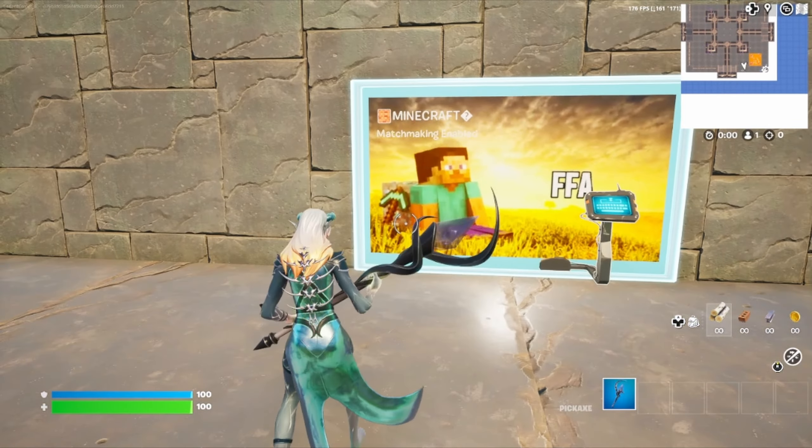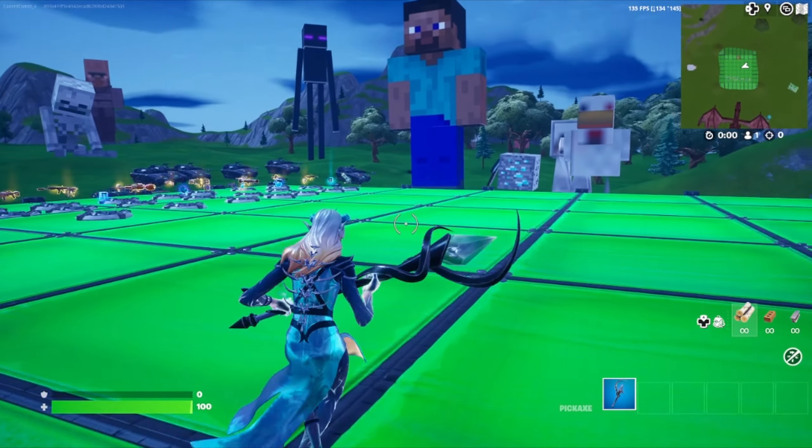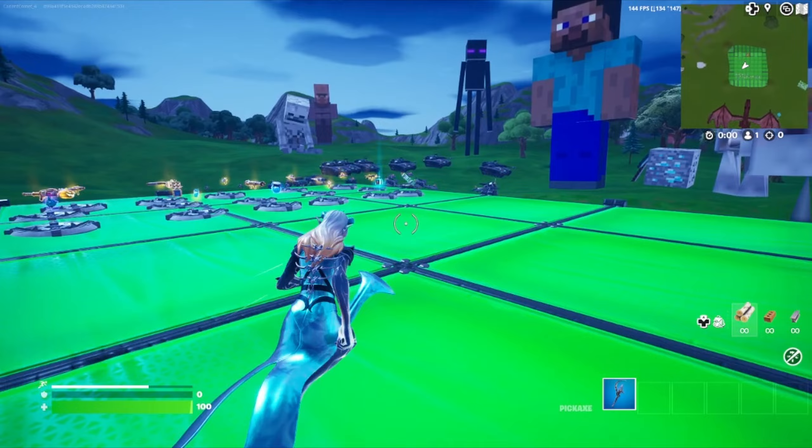This will take us to the map where we're going to find all the XP. If you've entered the map code correctly, it should bring us to this area. Now we're going to run over here to the fireworks.